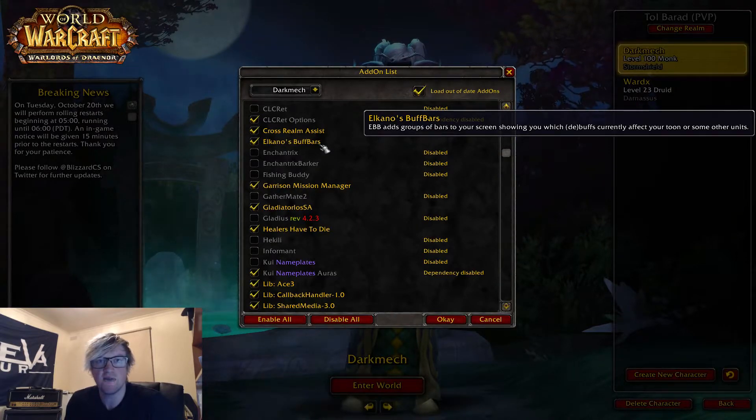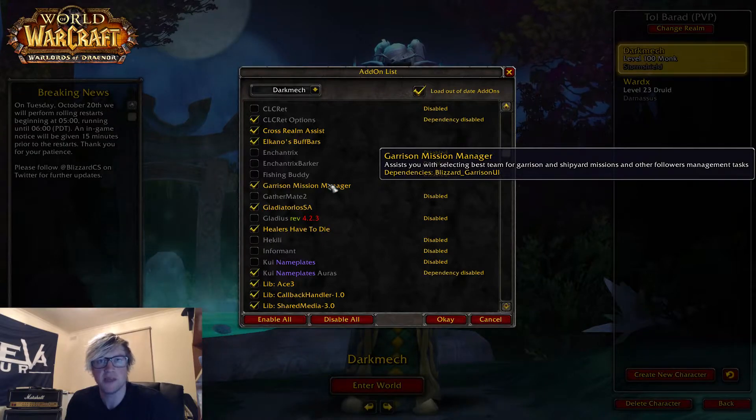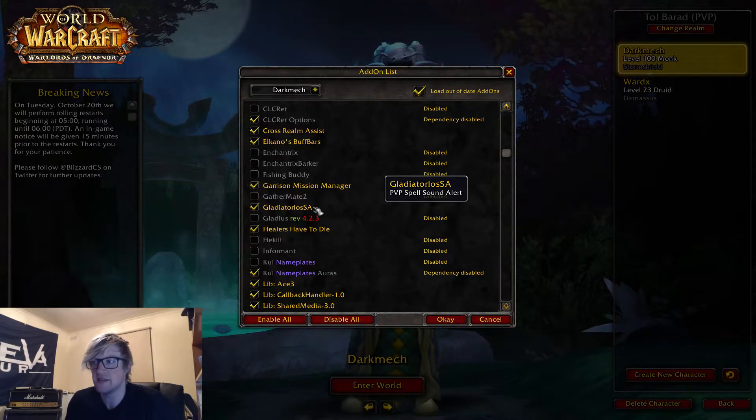Alcano's Buff Bars sits in the top right corner of my screen and just shows you buffs and debuffs — I just like the layout of it. Garrison Mission Manager is a really good one: it automatically picks the best team for the highest success chance in a garrison mission. Gladiate SA is a PvP spell and sound alert, so when someone pops Recklessness, it announces "Recklessness".